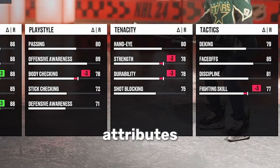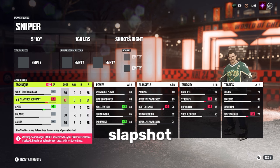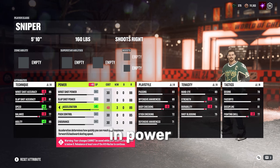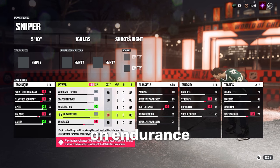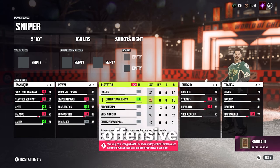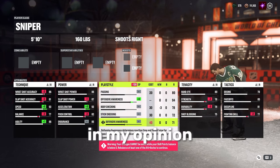Let's hop straight into the attributes. We're going to a 93 on speed, all the way down on slap shot accuracy to an 81, down two on agility to an 86, and down two to an 86 for that wrist shot. Pretty much the same thing in power — up to a 93 on acceleration, down to an 85 on endurance, down to an 82 on puck control, and down one on slap shot power to 87. I'm cranking offensive awareness on this build. I love offensive awareness — highly underrated ability in my opinion.